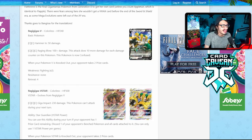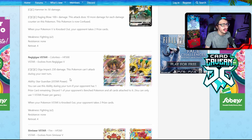We'll start things off with Regigigas V and V-Star. Regigigas V has 240 HP with the attack Raging Blow, doing 100 damage, plus more damage for each damage counter on this Pokémon, and then it confuses Regigigas. You can pair this with the V-Star, and you can kind of play Regigigas V like Gyarados VMAX and V, using Memory Capsule to take knockouts when they attack you, because Regigigas V-Star is kind of crazy.